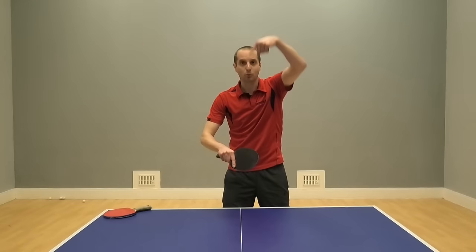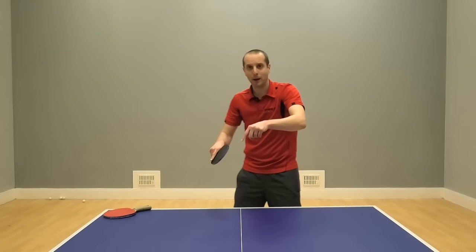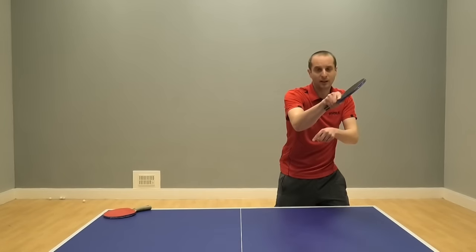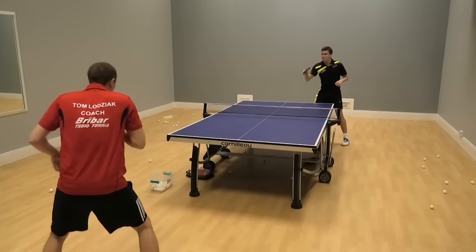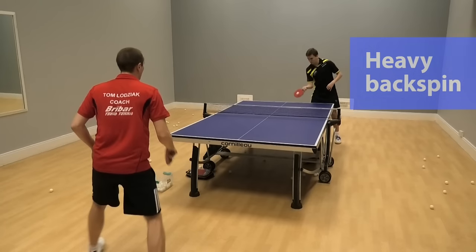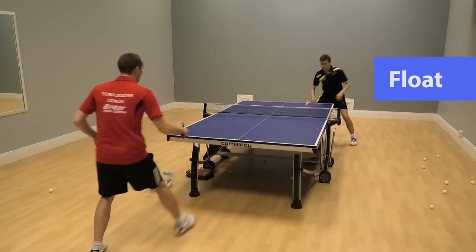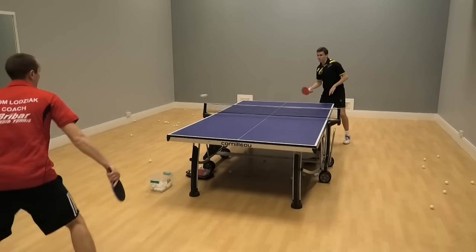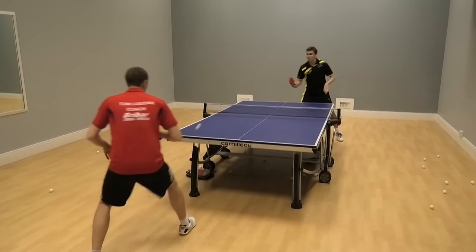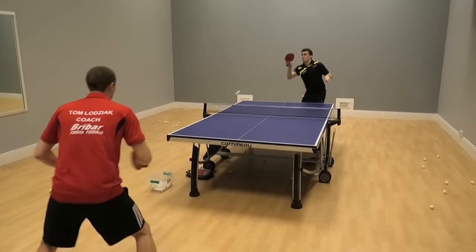Don't try to push these because your ball will probably pop up in the air. Instead, once they've pushed back and the ball's coming back with float, you can attack again — it's a much easier ball to attack. You attack again, the long pimples player chops. The ball comes back with heavy backspin. You push. The long pimples player pushes back. The ball comes back with float. Easier to attack. Long pimples player chops. Ball comes back as heavy backspin. You push. Long pimples player pushes. The ball comes back with float — easier to attack. And so on and so on.